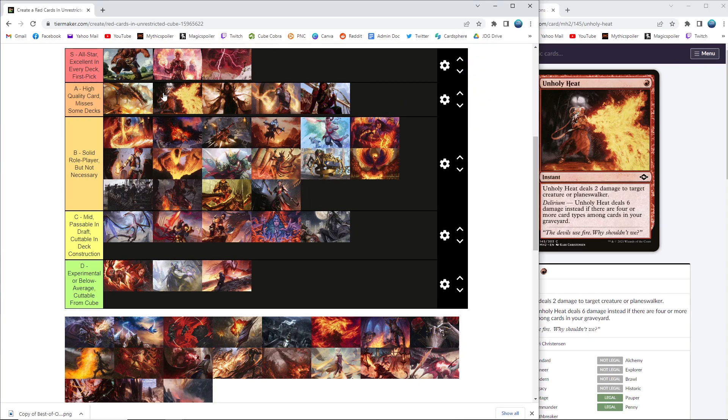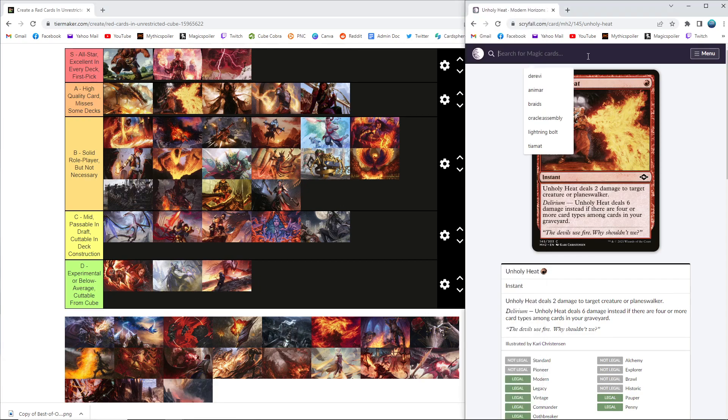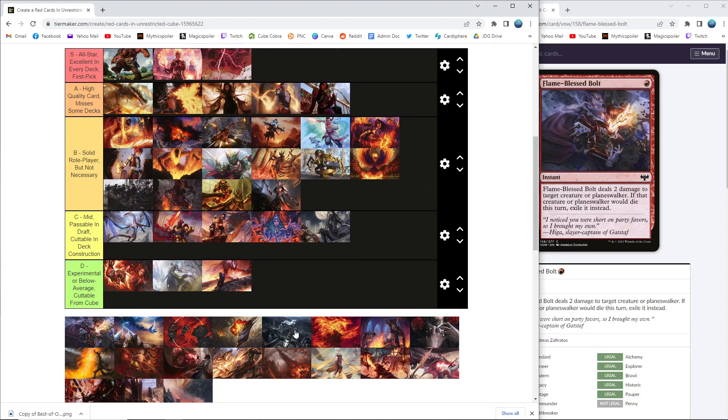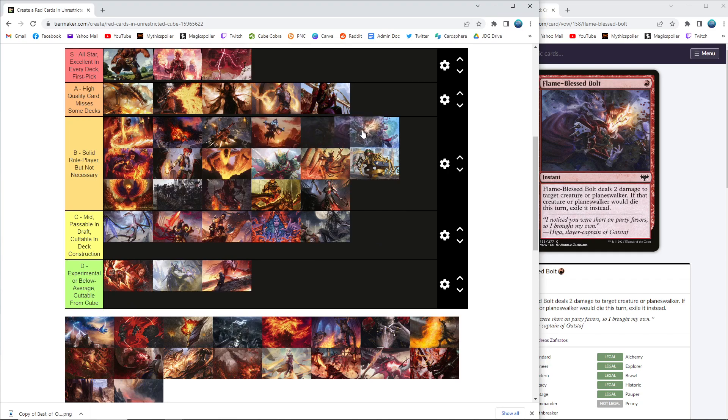Flame-Blessed Bolt — a shock that doesn't hit players but exiles the creature instead. Anytime you have a burn spell that can't go directly to your opponent's face it's going to get a lower grade than the ones that can, even if it has some different upside. Exile is nice — there are things that come back from the graveyard — so it's great to have some exile floating around, but we don't want too much of it. Part of the reason we passed on Smite the Deathless from Lord of the Rings is that we didn't want to overload on exile effects.